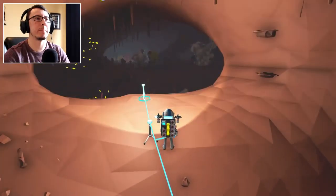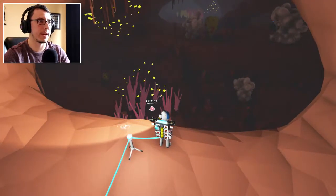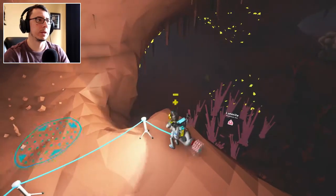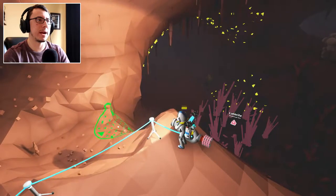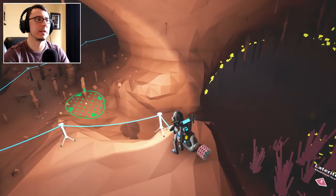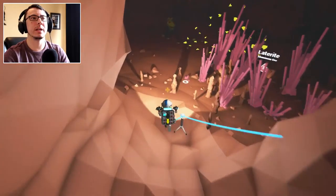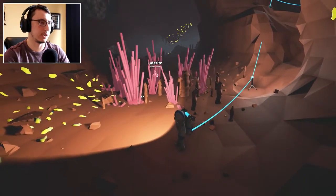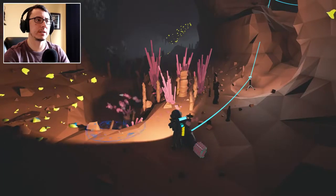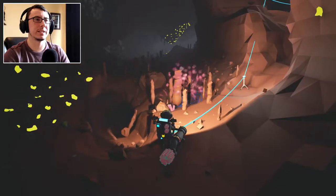So now that we're down here, what we're going to need is some of that purple stuff — the laterite — because that is what you smelt in order to make aluminum. We're going to make a little pathing right here for us, make it a little bit easier to get back up than it has been in the past, because it has been extremely difficult to traverse. Let's start mining this. I think I hear some of that poisonous gas around here, so let's try and get this all before it reaches me. It hasn't reached me yet, so I don't think it's going to, but it kind of sounds like it's nearby.